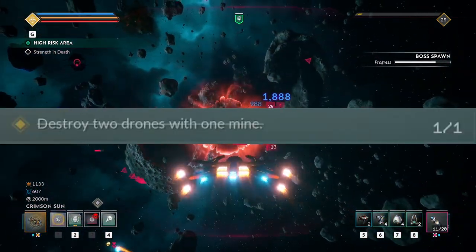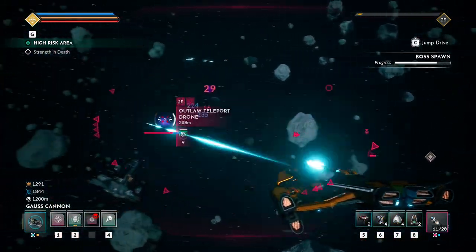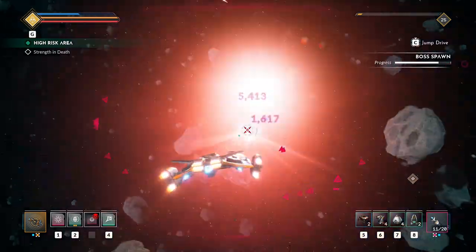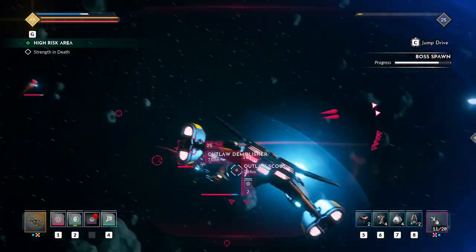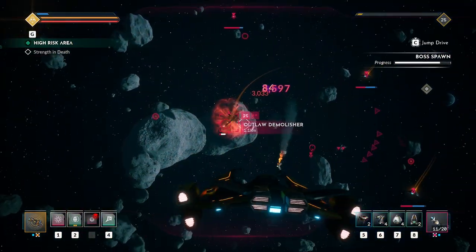The fourth challenge requires you to hit two drones with one mine. I found it easiest to complete this one by using a drone carrier and launching mines at it. Corrosion mines don't seem to count towards the challenge, but the normal one works fine as drones have barely any health to begin with.